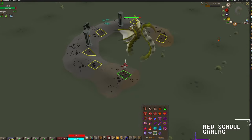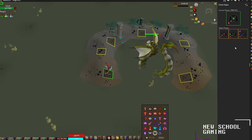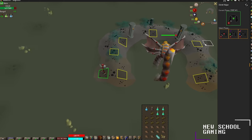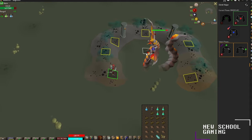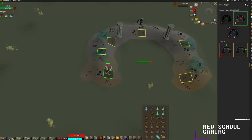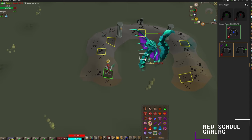Once at the tile, make sure your Zulrah helper plugin is enabled and ready on the right-hand side of your screen. He will dip under the water and activate his first phase, which will be a melee phase — select that in the plugin. Then he'll dip under the water again to select a second phase, which will be a magic phase, and that one is guaranteed.